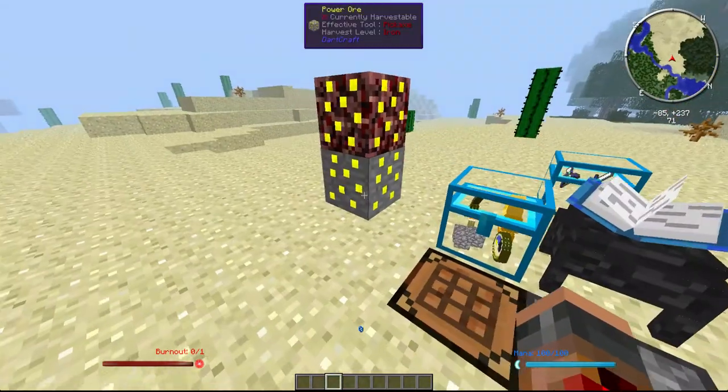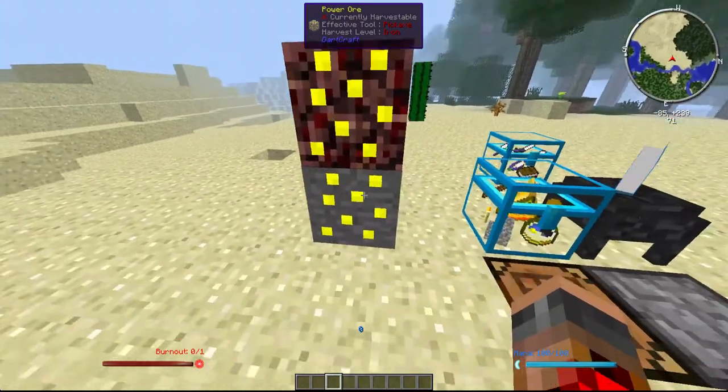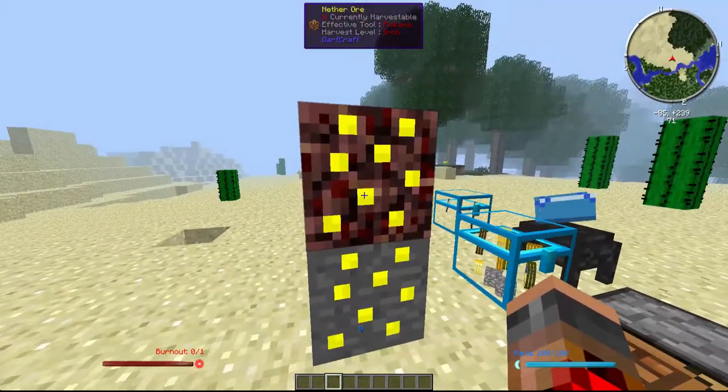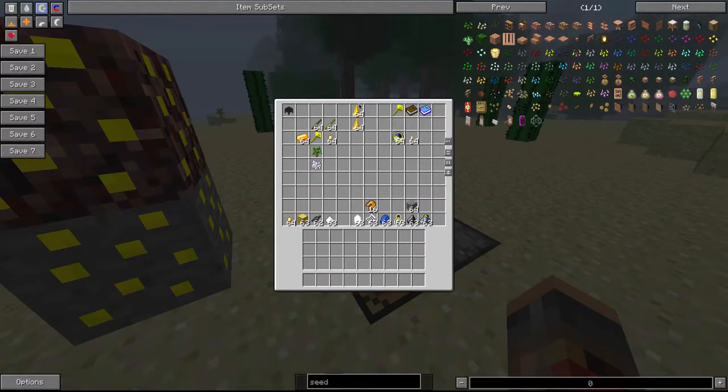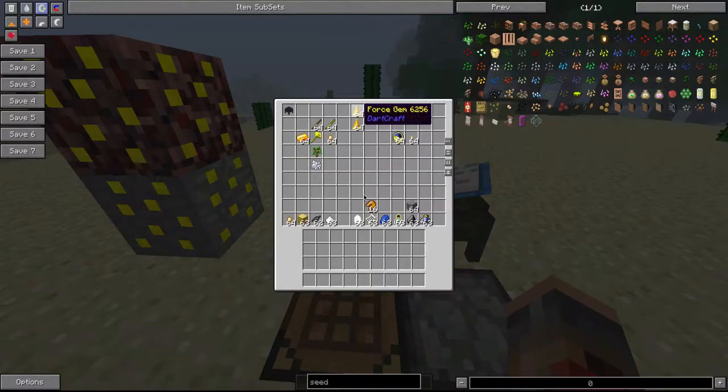This uses the mod Darkcraft. You're going to first want to collect a bunch of this power ore — or nether ore, or whatever. Pretty much when you mine it, you get this force gem. Force gems are used to make a bunch of stuff, so you're going to need them.